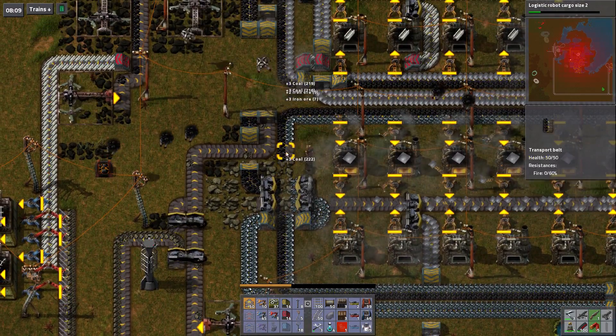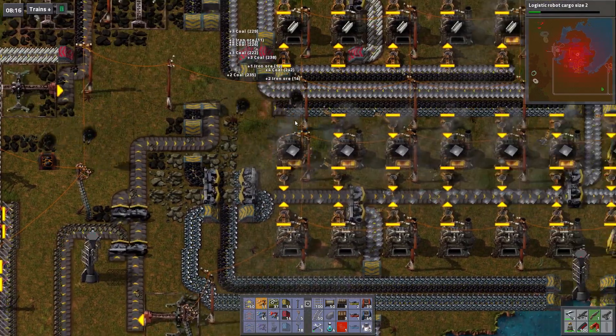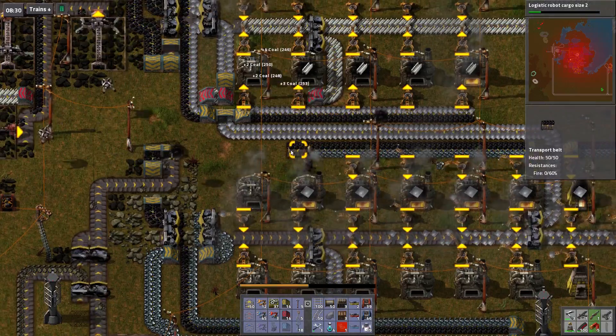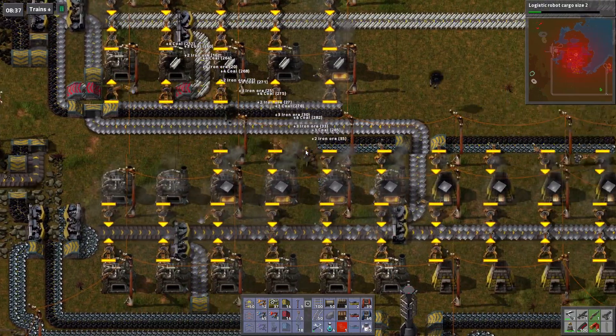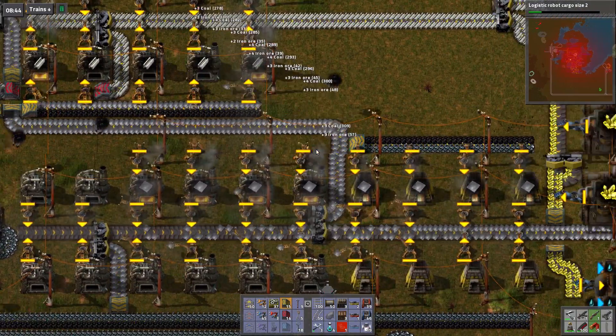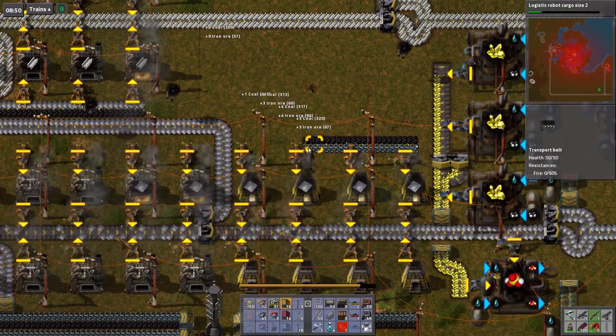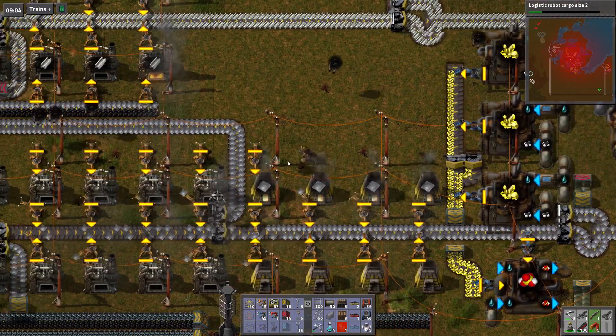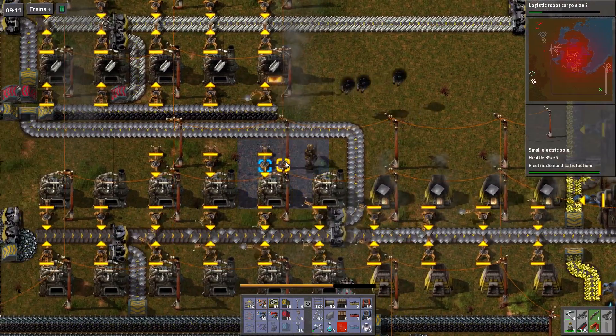Get rid of that. Let's do this first, so we get rid of these. Oh, that gives me some underground belt — I didn't need to make as much. We get rid of these. We're gonna have to get rid of all the furnaces as well, obviously.